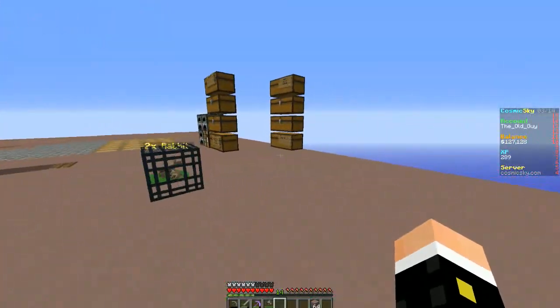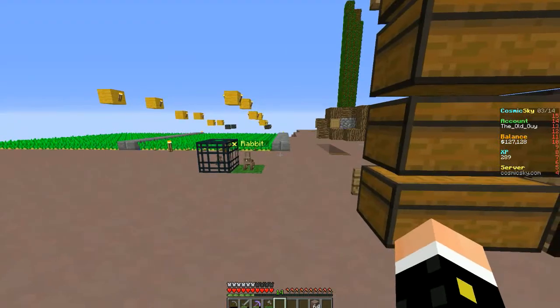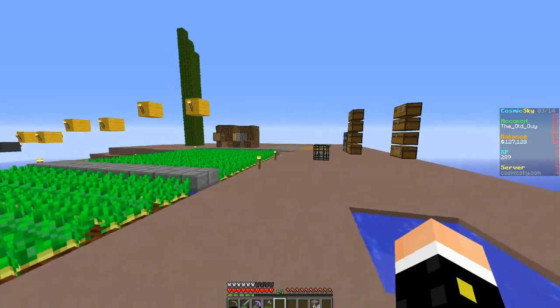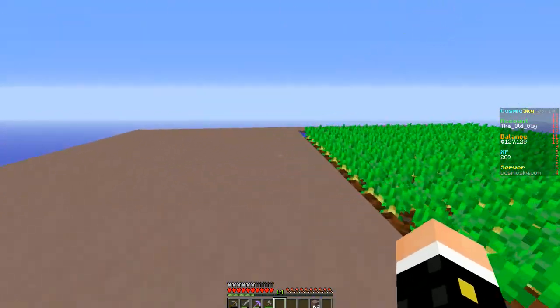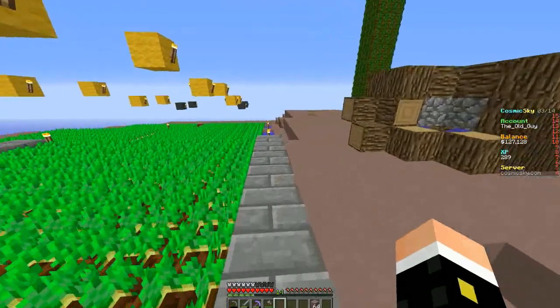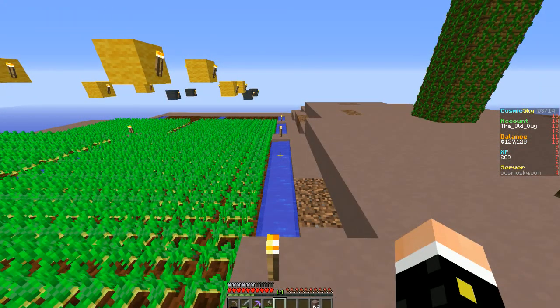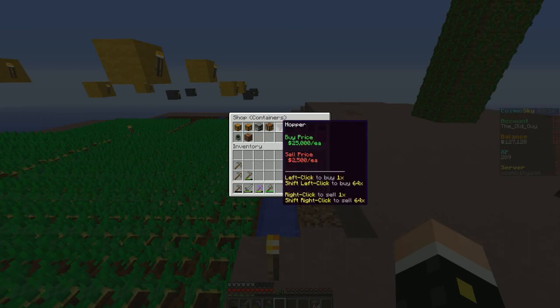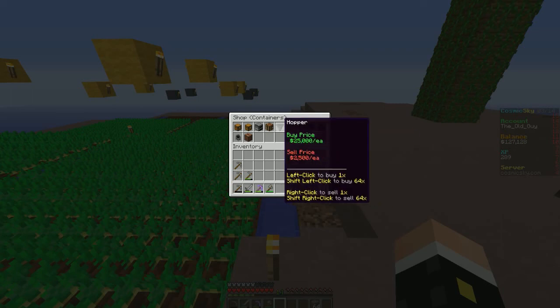I'm thinking I'll move these chests over and put another section back here — I'll have to move my water source. I'll have this whole side as one big happy farm. I'll need to do something when I can afford the hoppers. Let's take a look — hoppers are 25k a piece, I think I only need one or two, so that's 50k.